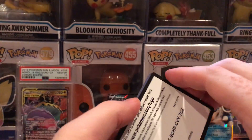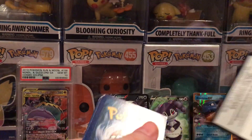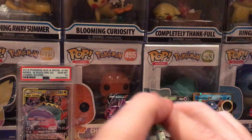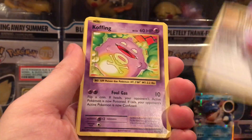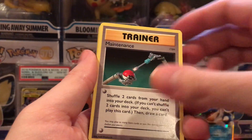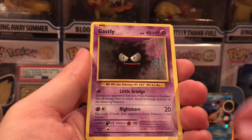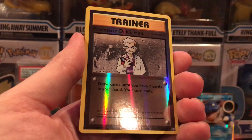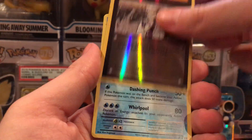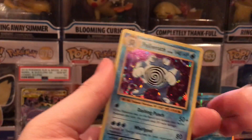I hope you all are excited for the new Darkness Ablaze set coming out — I know I am. I pre-ordered a lot, so we'll have tons on this channel. We got Koffing, Maintenance, Voltorb, Poliwag, Gastly, Magnemite, Seel, Professor Oak's Hint Reverse, and a Ponyta Holographic.